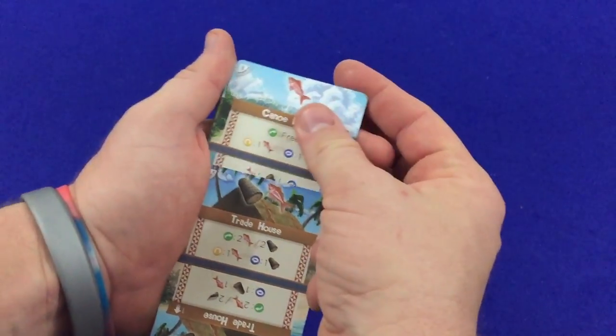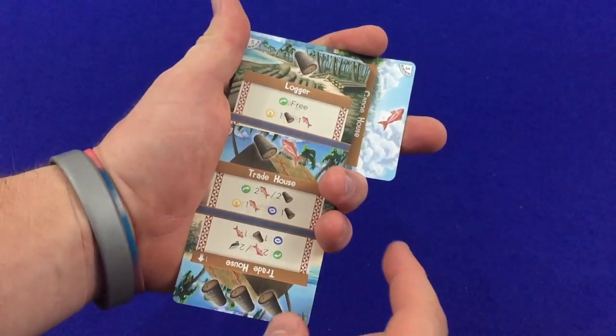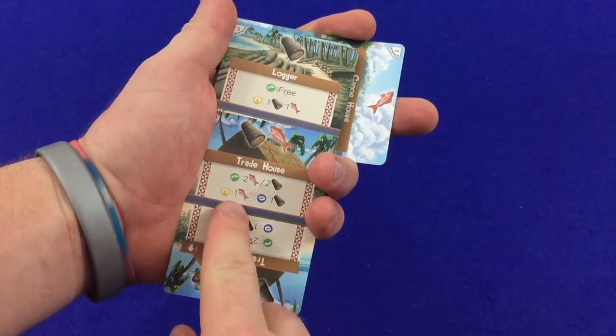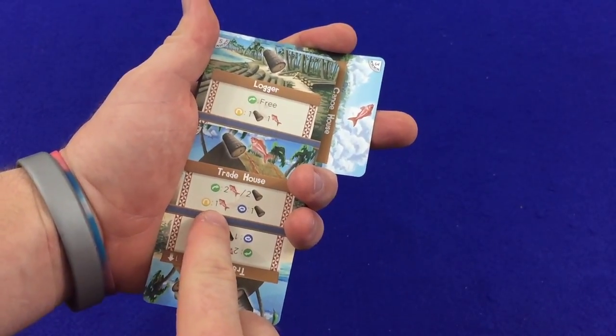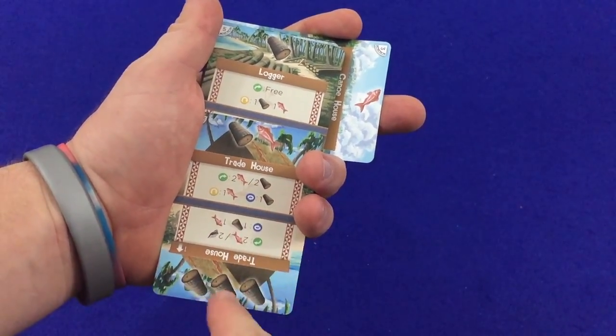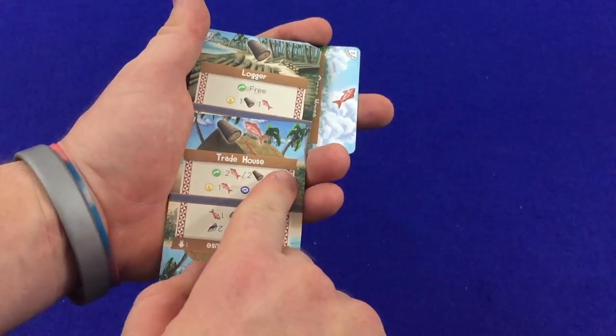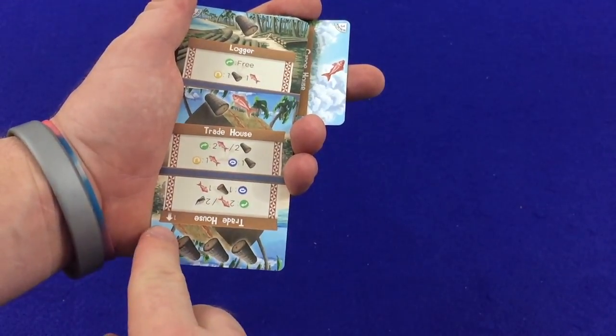This one is free, so we'll do this one. Now we could do this for the trade house, which would flip it over and make it better for next time. You can see that is level zero and this one is level one down here.